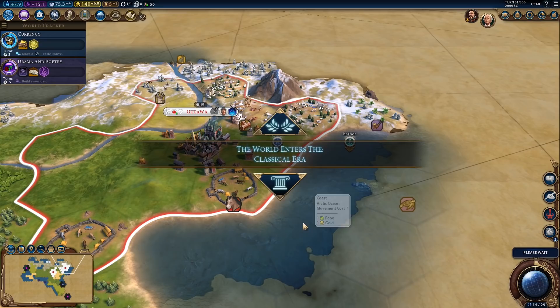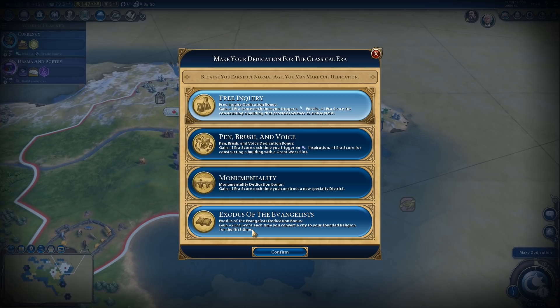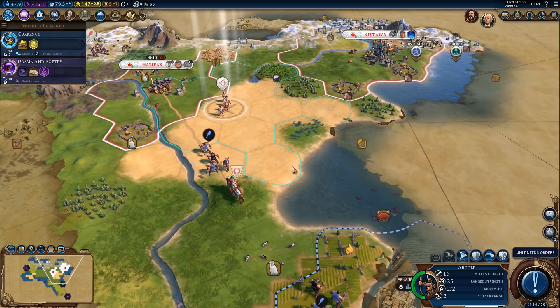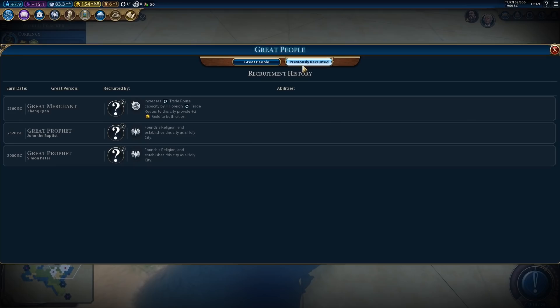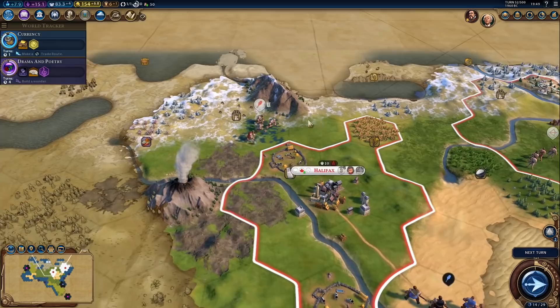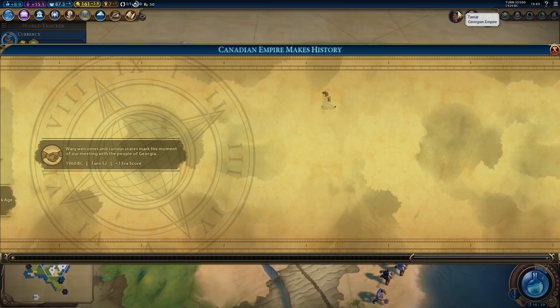And we enter the classical era — that's going to be a normal age, I think. Yes, normal age. We'll go for the first dedication — plus one era score each time we trigger a Eureka, and for each building that provides science as a base yield, which we will be getting pretty soon after the settler. I'm liking the start, it's pretty good. Great people seem to be fine — not bugged like before. There's a great merchant and great merchants are still active, so that bug is gone. Probably one of the mods — but I'm glad to see it's gone.